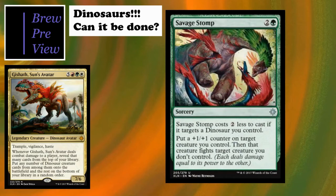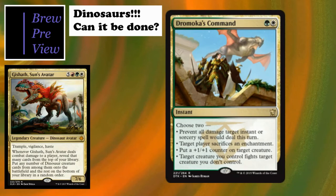Savage Stomp is a one-cost sorcery-speed spell that puts a +1/+1 counter on one of our dinosaur creatures, then that creature fights target creature you don't control - and it doesn't have to be a dinosaur creature, which is cool. Another fight mechanic, really good for triggering enrage. Think about this with Ripjaw Raptor for card draw or Ranging Raptors for ramp.